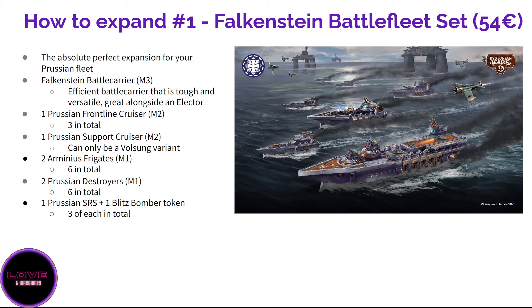That covers everything in the starter set — quite a few powerful options. Now if you like the playstyle and want to expand, the Imperium has so many options I have five suggestions instead of the usual three. The first and most logical expansion is the Falkenstein Battle Fleet Set — 54 euros. It contains the Falkenstein battle carrier, which is quite modular: you can have flakery, rockets, or the same artillery as the Augustus. It is tough — same armor 8, citadel 16 as a battleship — and it sends SRS tokens constantly.